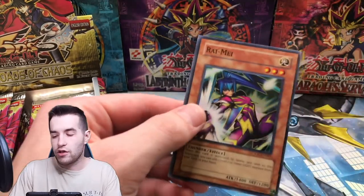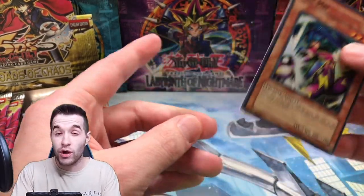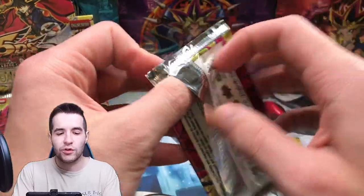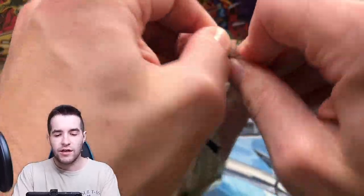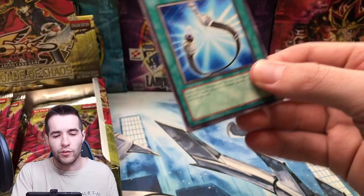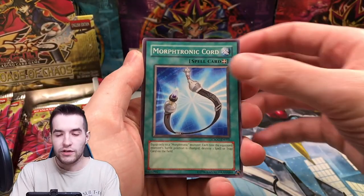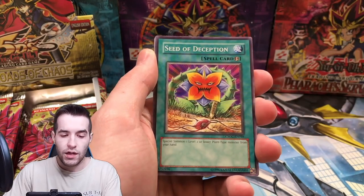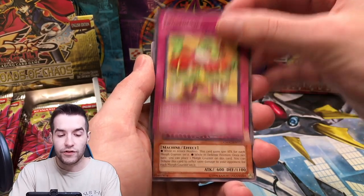You'll get a Ghost Rare instead of a Secret Rare — I think that's how it usually works. You could possibly get both, but I think it's usually a replacement for the Secret. So if you get a Secret, I'm not sure if it totally cancels out your Ghost chance. It feels like you don't get one whenever you get a Ghost, but I've never pulled one out of this box at least.